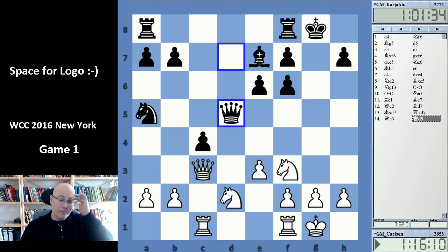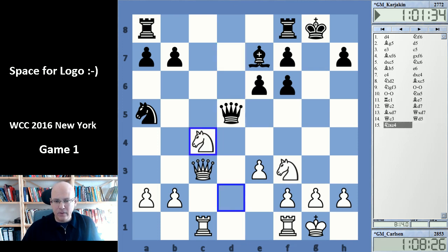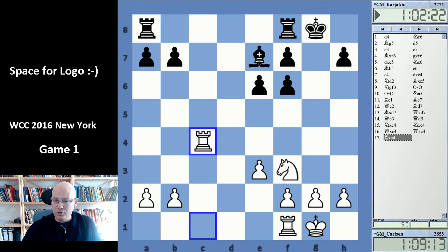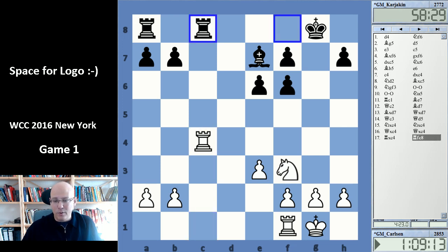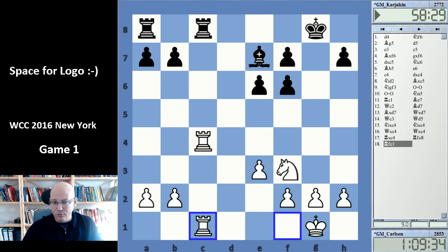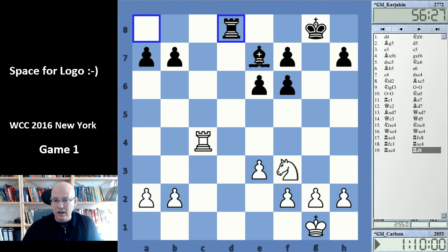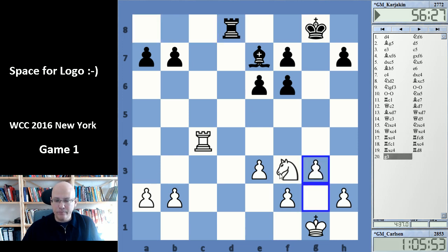Karjakin played Qd5, and here I think white gets a little something, at least. He took it, knight takes. Here we expected Rf2, d1 as an intermediate move, but it probably leads to the same thing — all the trades. Rc8, and now white doesn't have much choice; he has to play Rfc1. This trade and Rd8 for the mate threat, which was addressed by g3. So we get this ending.